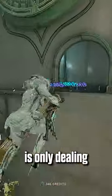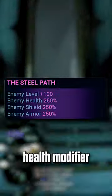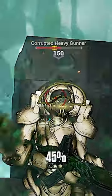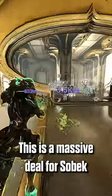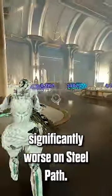It's because the mod is only dealing 45% of enemy HP without the Steel Path health modifier being considered. Turning it off in the sim — and look, 45%. This is a massive deal for Sobek and every other percent HP mod, making them perform significantly worse on Steel Path.